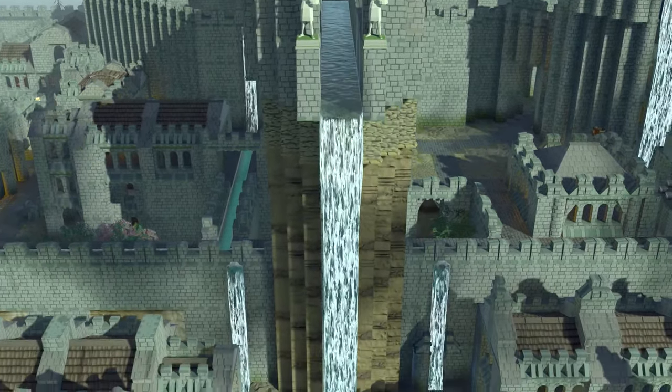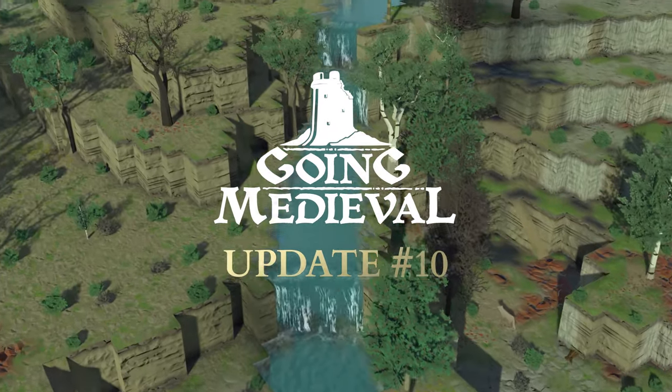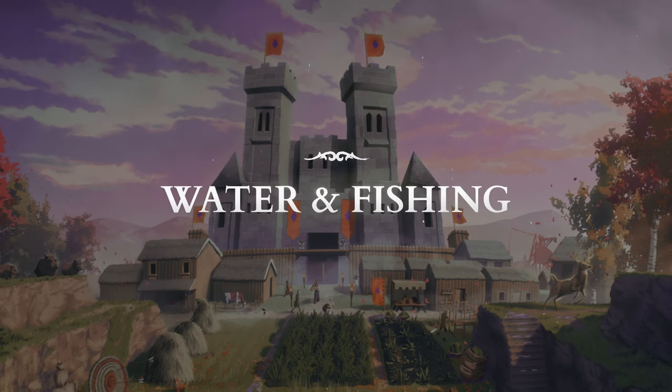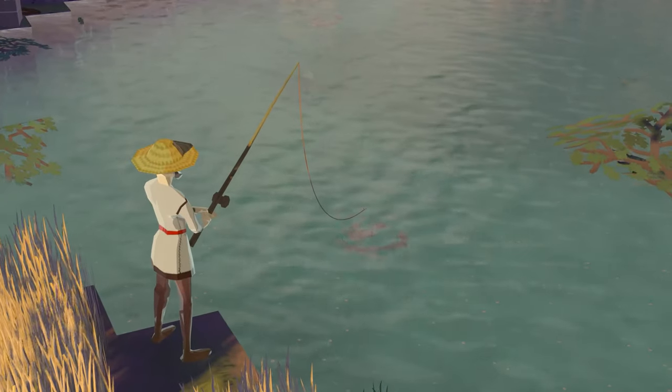Hi again everyone, it's Vladimir here from FoxyVoxel. We've just launched another new update for Going Medieval, which you can download now on Epic Game Store, Steam and GOG. In this update, we've added water as a major new feature to the game environment, alongside fishing and other new content.